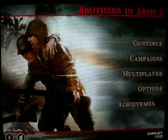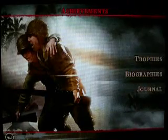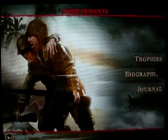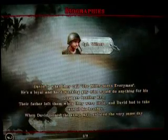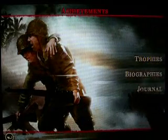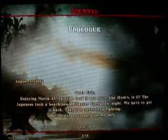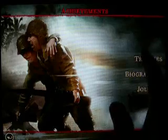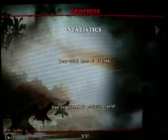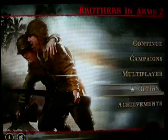Here you'll find the main menu with several options, but we'll start with achievements. Here you'll see your trophies, biographies, and journals. Biographies is a set of information about characters that you can look through. Journals are a set of your pre-mission logs that you can read through. Trophies are similar to Xbox achievements or PlayStation trophies — you do a task and it awards you with some sort of achievement.